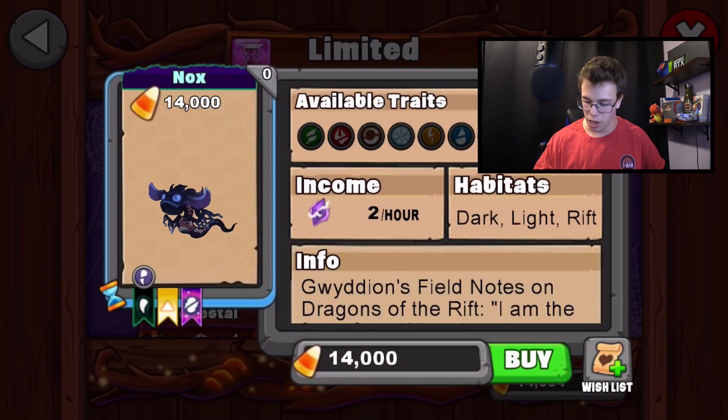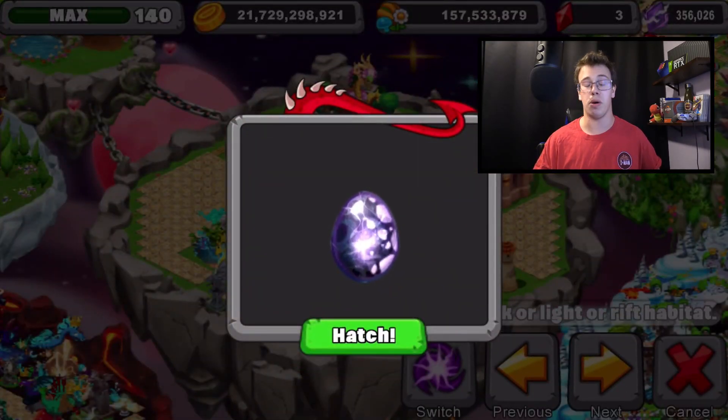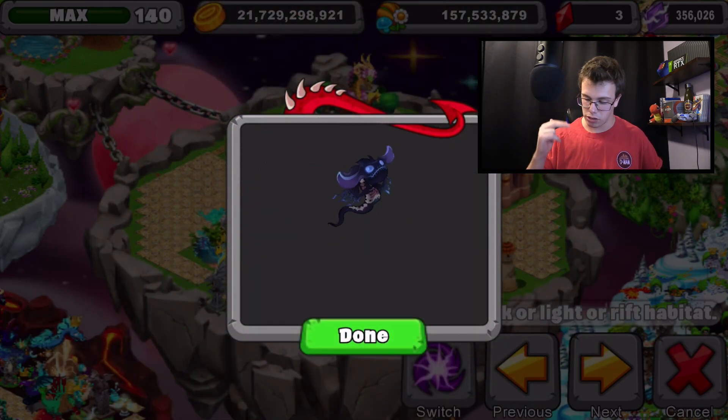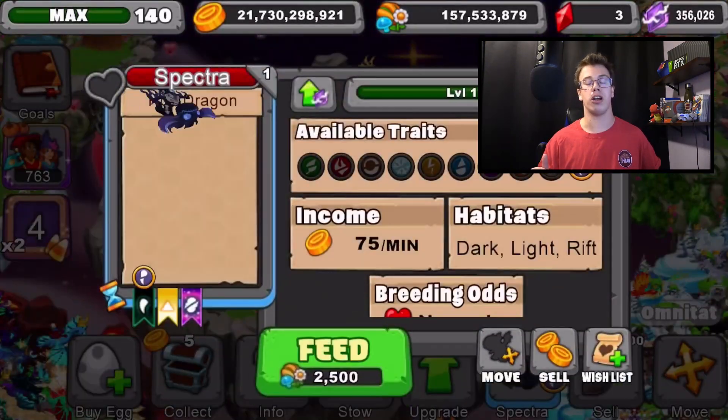We're also going to try to take this guy to level 20, since my boy Jason told me you can use rift crystals to level them up. Here's the dragon egg for Nox — looks really cool — and the dragon animation looks dope. There's the young form — sick. Now that's taken care of, we can actually take this dragon to level 20.